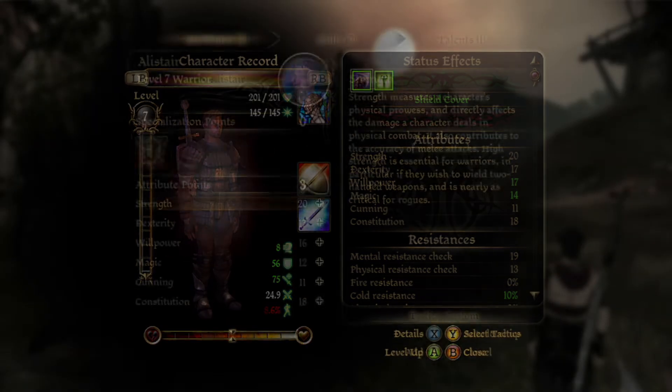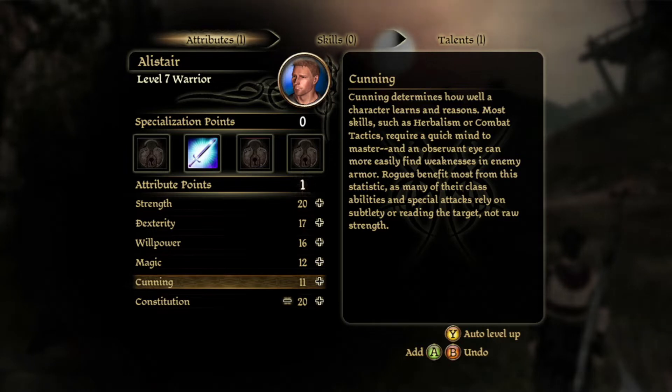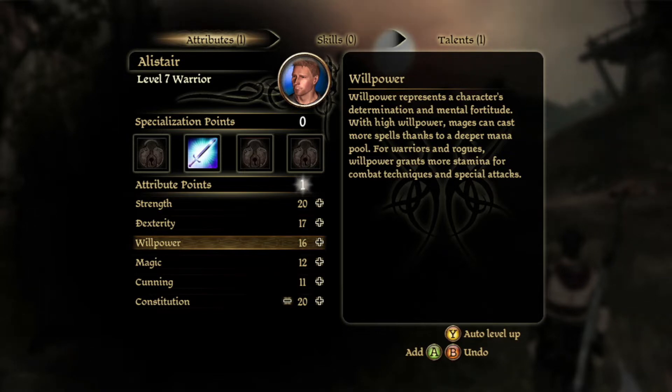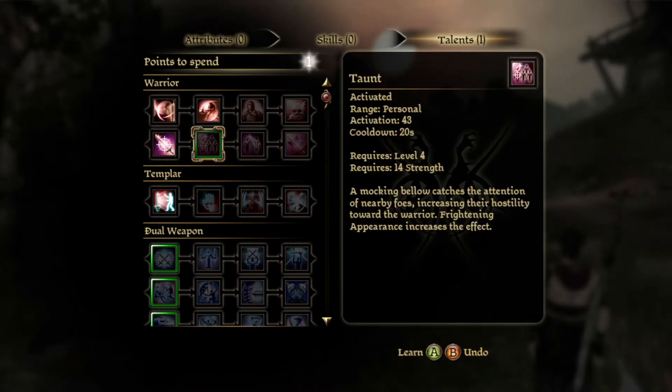Now let's level Alistair up. I think he definitely needs more constitution. Let's put a point into willpower too — that's based on his stamina. And I want him to have Taunt because he needs to be able to draw foes away from everybody else.